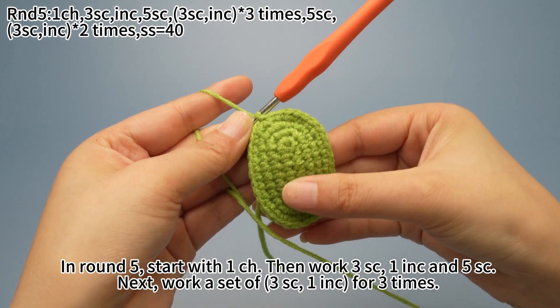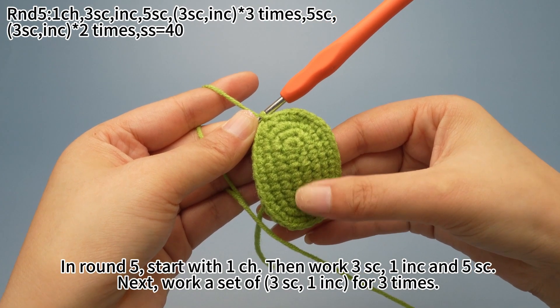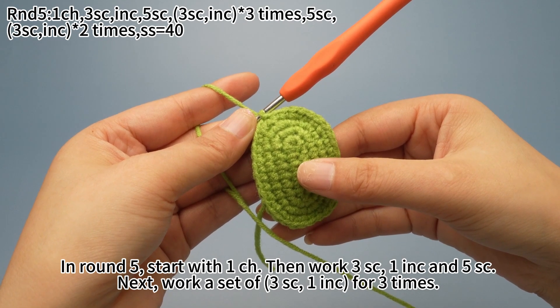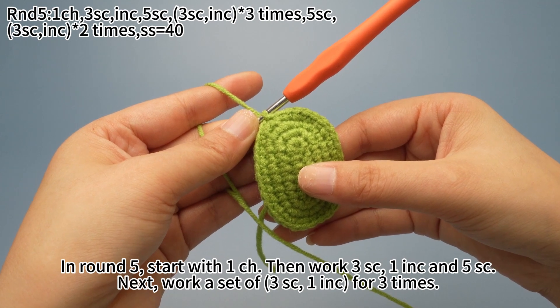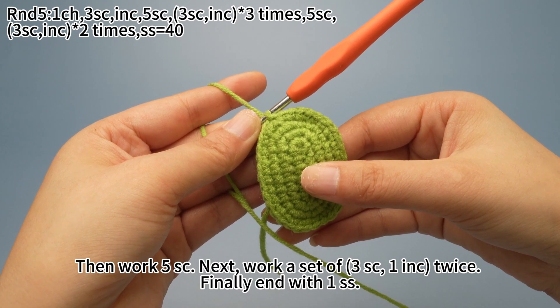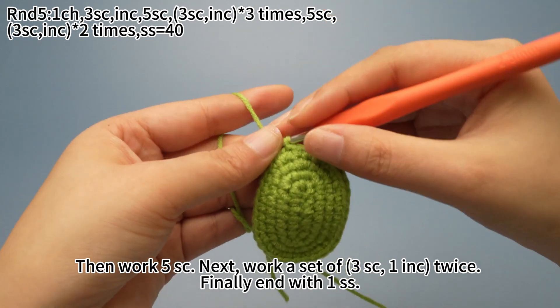In round 5, start with one chain stitch. Then work three single crochets, one increase, and five single crochets in total. Next, work a set of three single crochets and one increase for three times. Then work five single crochets. Next, work a set of three single crochets and one increase twice. Finally, end with one slip stitch.